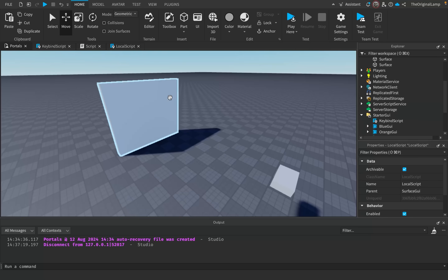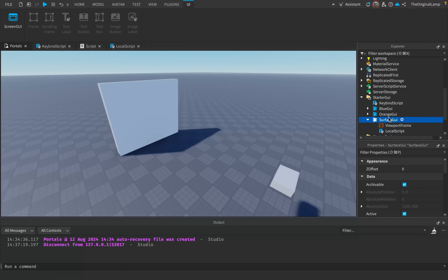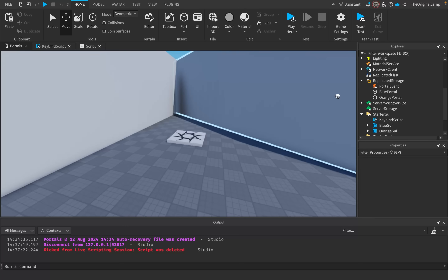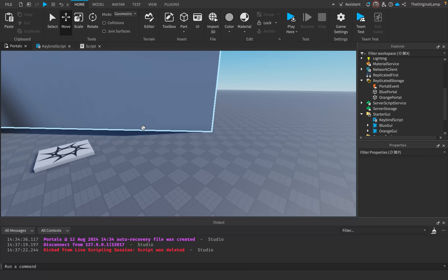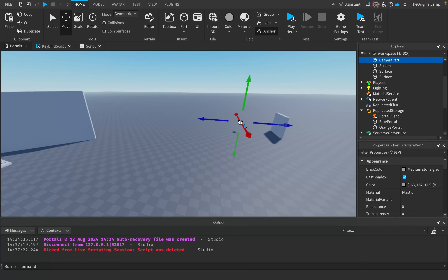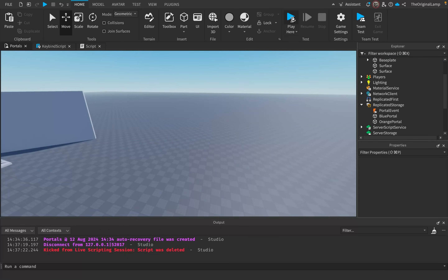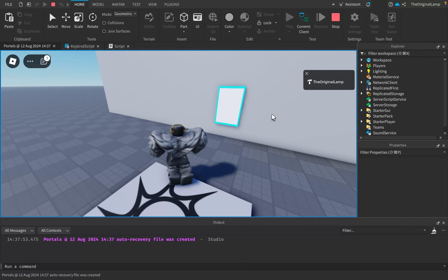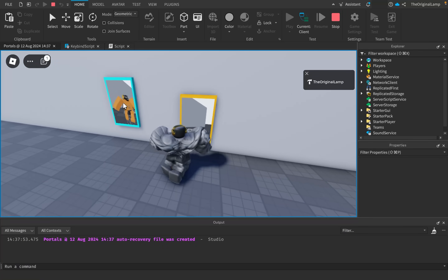I took what I knew and turned that into portals. I made a surface GUI for both the blue portal and the orange portal, I made models for both portals, I made it so that the blue portal creates a camera at the orange portal's position and the orange portal creates a camera at the blue portal's position. Then I set up the keybinds to summon and close the portals. What ended up happening is I made a functional portal system that actually works, teleports you, and shows what's happening on the other side.